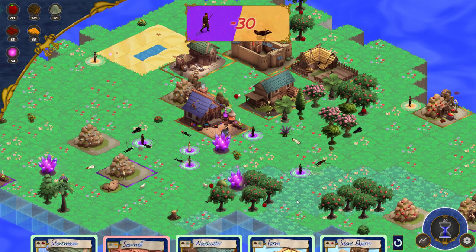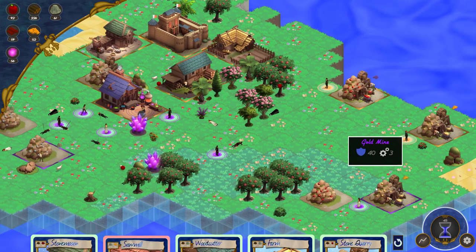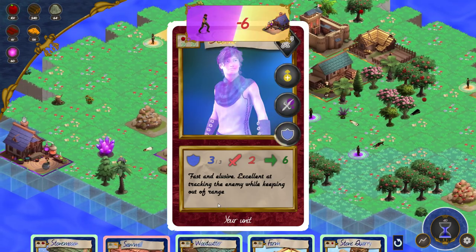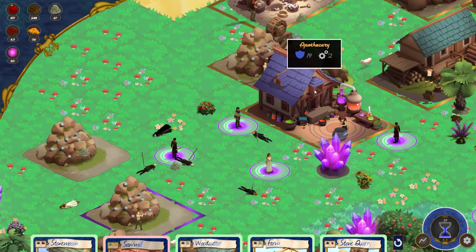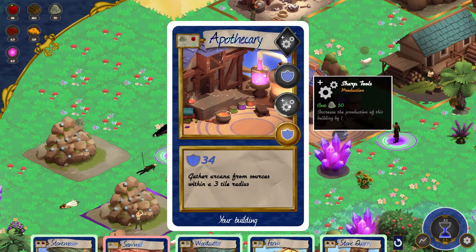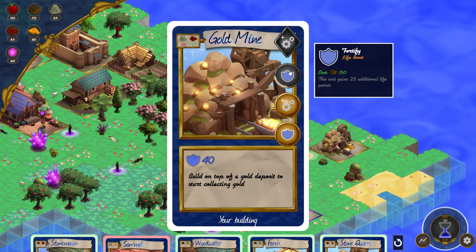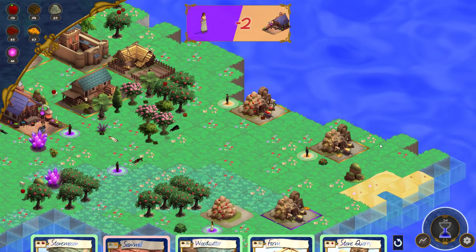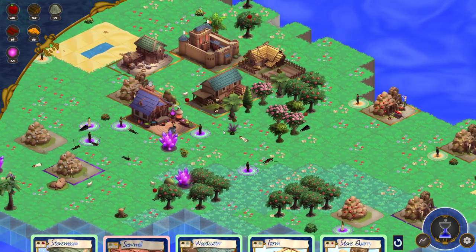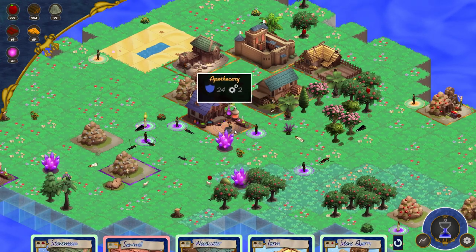I think it's looking pretty bad for me now. They've killed pretty much all of my units — I've got only three units left. Now they're starting to attack my buildings. I've got wood, I can upgrade my building. I want to upgrade the production of my gold mine, so that's going to give me enough gold to build some more powerful units.